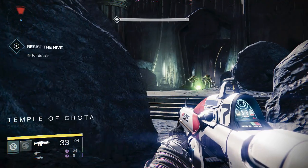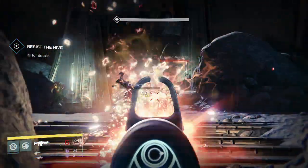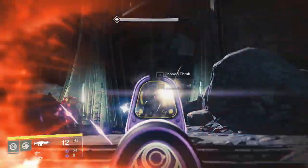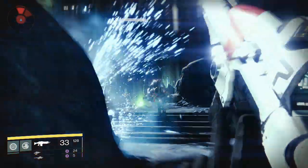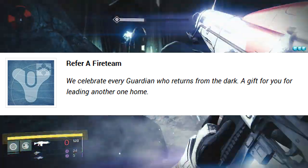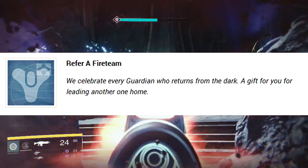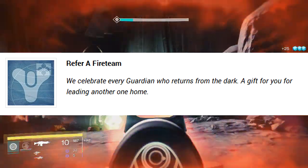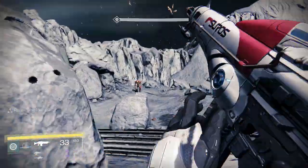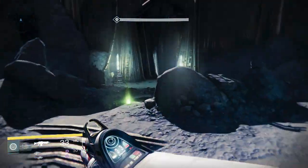We've got the four new sparrows that no one knows how to get yet. It's believed you'll unlock one by doing something, and the three others are going to be released by Xur on Friday where you have to buy them with Strange Coins — that hasn't been confirmed, just rumors at the moment. Lastly, there's a Refer a Fireteam reward: 'A gift for you for leading another one home.' Referring a fireteam somehow gets you a reward, but that reward is unknown at the moment.